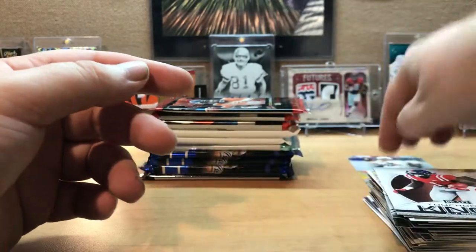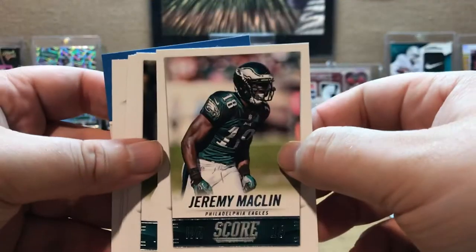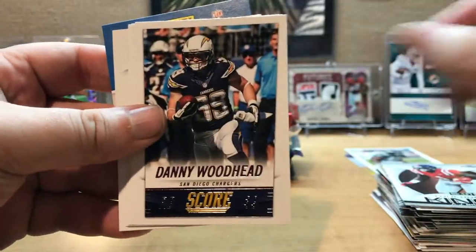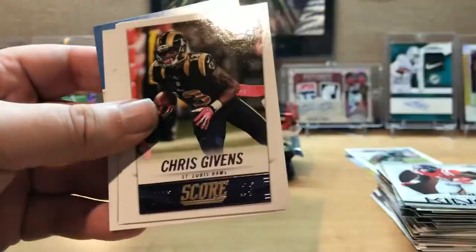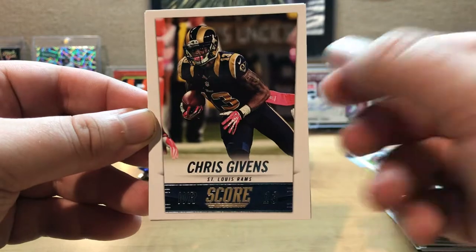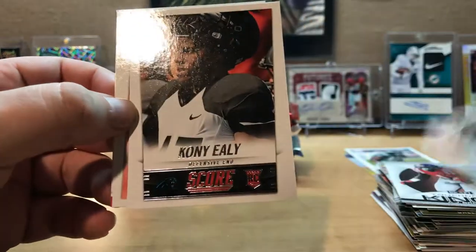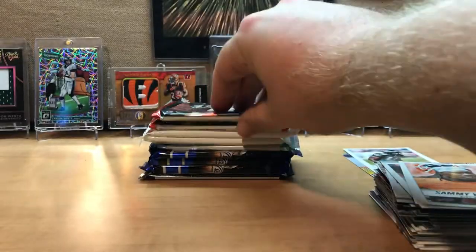Now the 2014 Score. Starting off with an Eagle — Jeremy Maclin, Daniel Thomas, Danny Woodhead. This is kind of freaky to me because when I look at the card I keep grabbing it like it's a die cut but it's not. Chris Gibbons, Coney Ely rookie, then Sammy Watkins rookie, and then we get two 2015s.